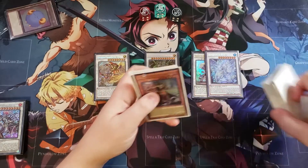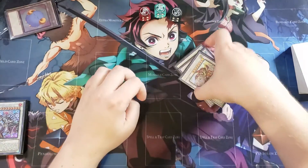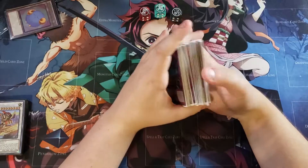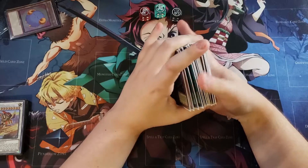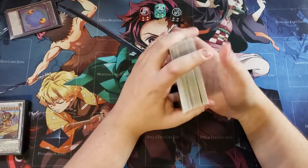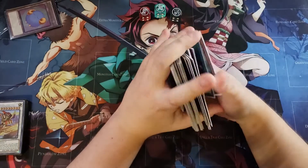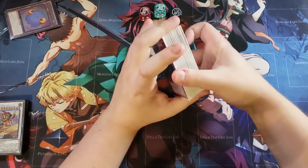This deck is absolutely insane and super fun because you get easy combos like that all the time, going in for multiple Sword Soul monsters on your first turn. It's especially nice if you can summon Baron de Fleur first, because then you can walk through a Nibiru, which is awesome. The cool thing about this deck is it can go first or second — depending on what you draw into it's super easy to break a board. Let's shuffle up and see what we can do for the next hand.